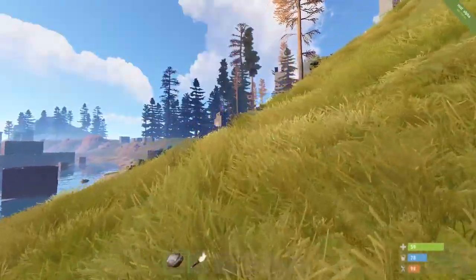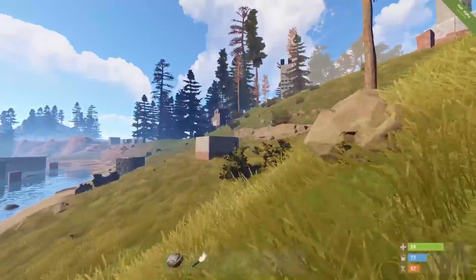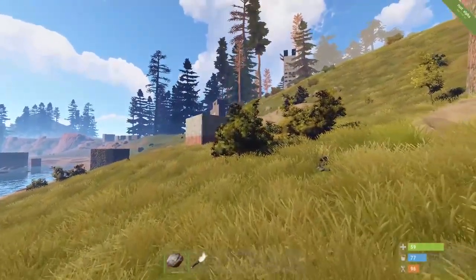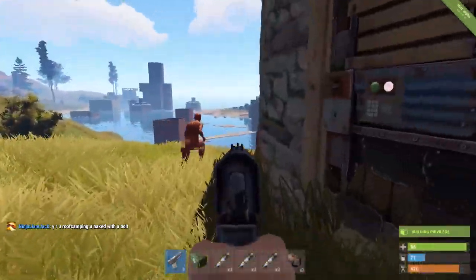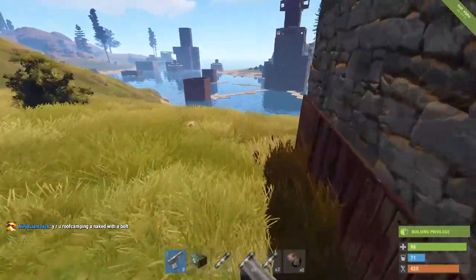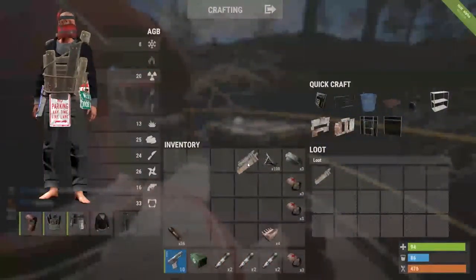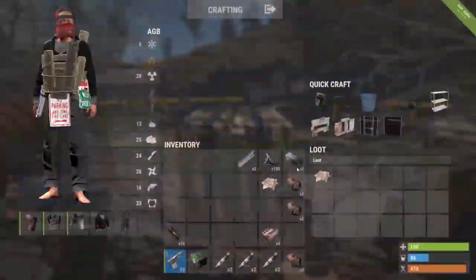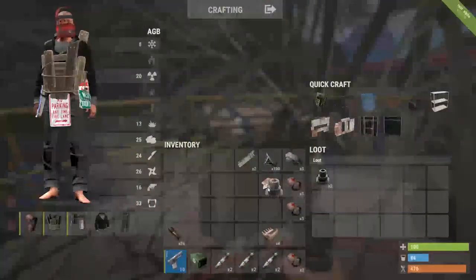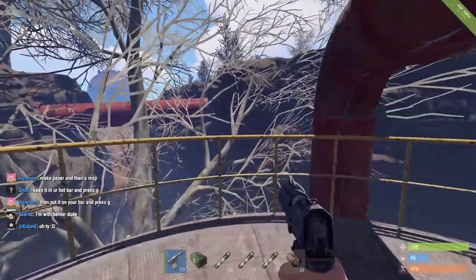I want to head over to the little scrap yard area to see if I can't get ourselves a rifle body. We're back to our favorite place of looting. Sheet metal - meh, sheet metal - meh. Oh, gears - we'll take them. And an SMG body - I'll take it.